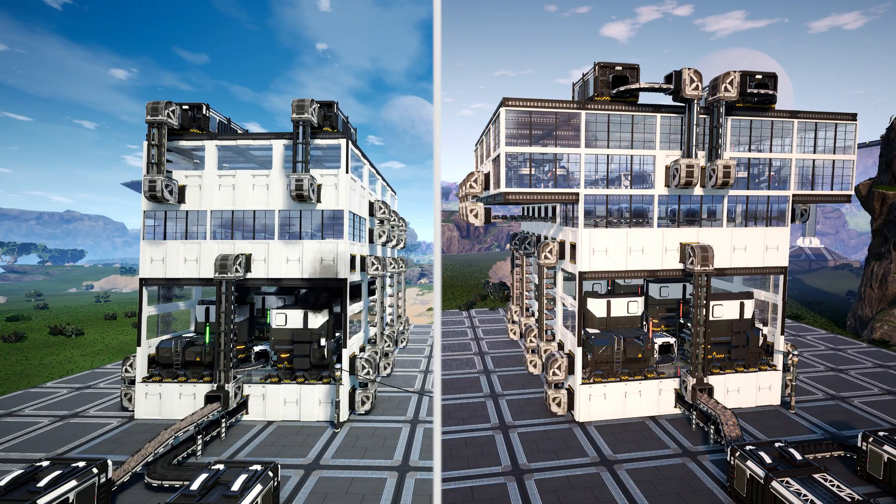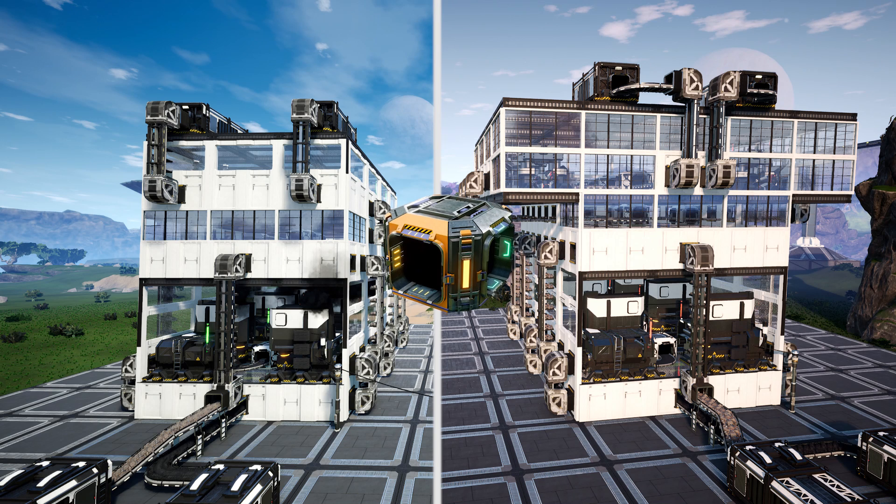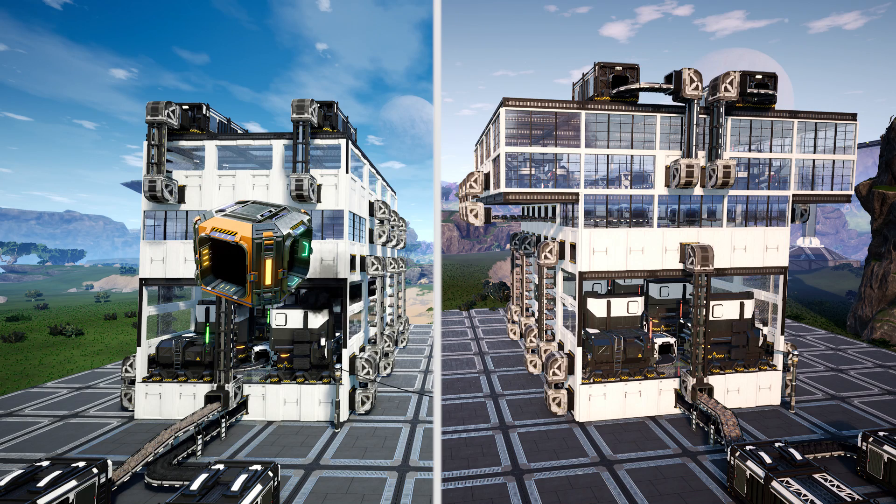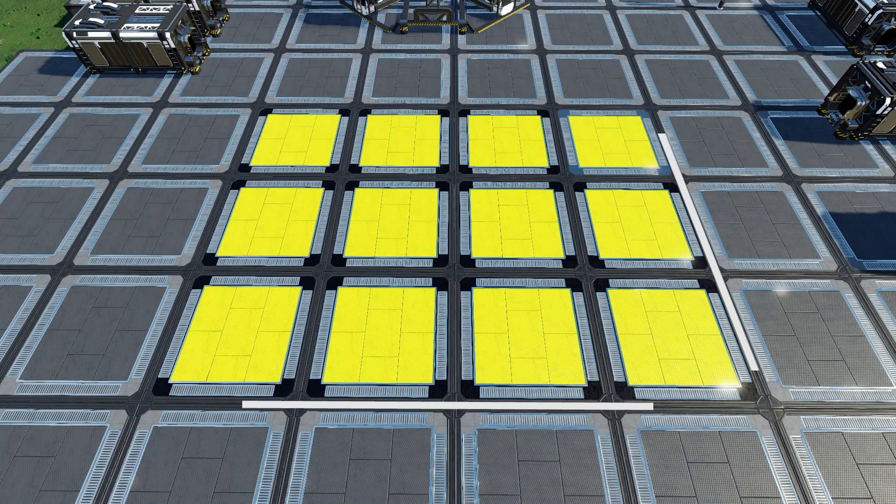So I have two different designs here. They're both basically the same thing. The only difference is one uses a smart splitter and the other doesn't. The one on the left uses the smart splitter and the one on the right doesn't. Just follow along for the construction for now and then later on I'll tell you when to switch. To start the construction you're going to need a 3x4 space, or 5x4 if you go for the design without a smart splitter.